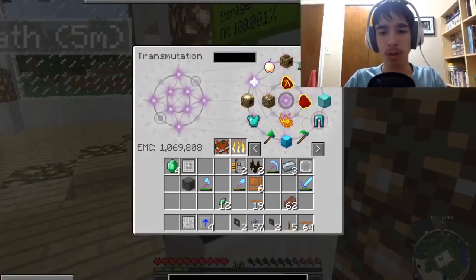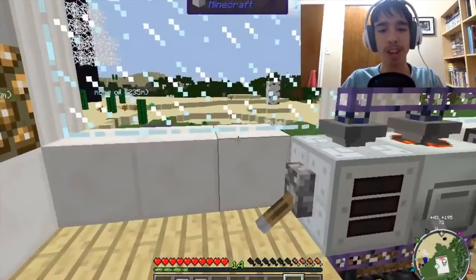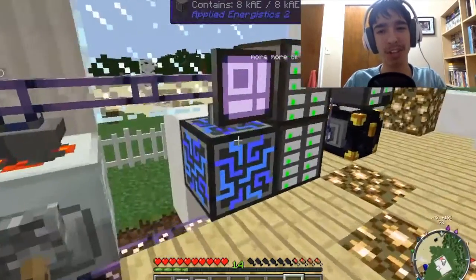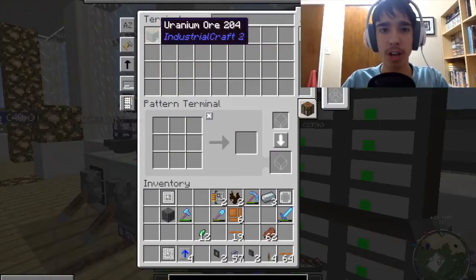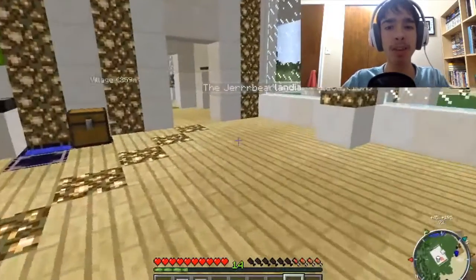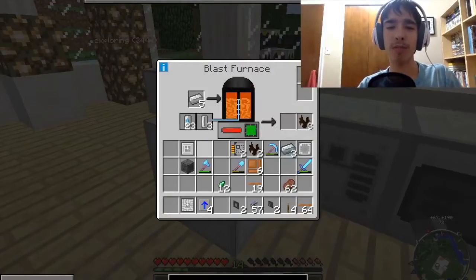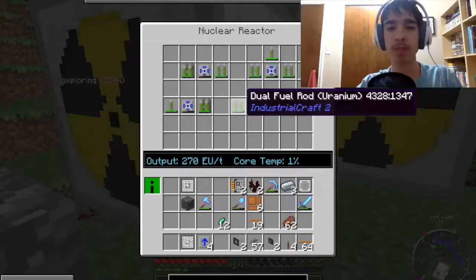Without those machines, there isn't much else that I can progress with. Let's check how much uranium we have — we've got two uranium ore. We've got uranium from ore spawn, that's great. We might go to the ore spawn dimension. All I really wanted to do was get the EMC going, but we've got to wait for these things. This just takes way too long to wait for.